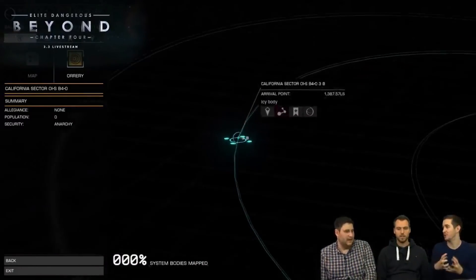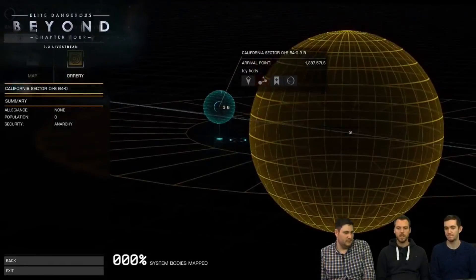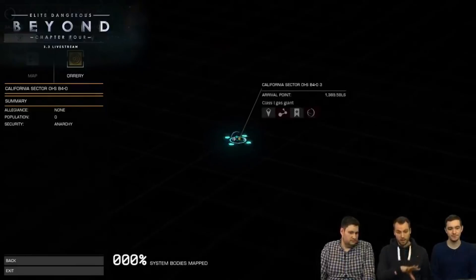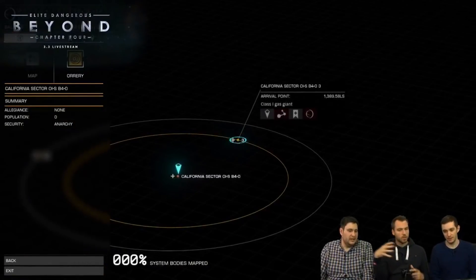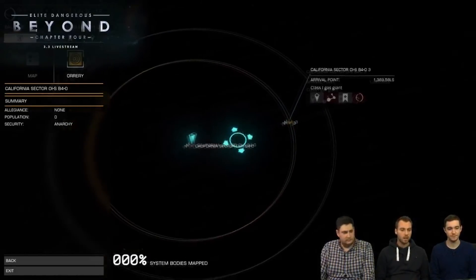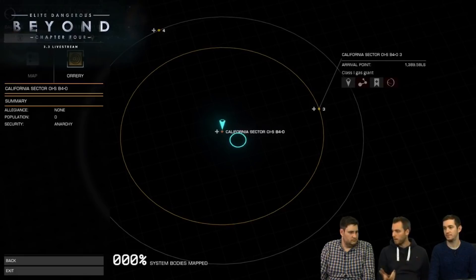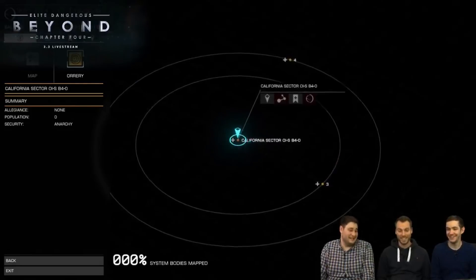After years of players asking, Frontier has finally given the system map a true orrery view, allowing commanders to see a true 3D correctly scaled representation of a star system. It's unclear at this point if the orrery is just a nice feature to have or if it will tie back into the game in some gameplay-centric way beyond being informational in Q4 or perhaps in a future update. But it was without a shadow of a doubt one of the biggest surprises of the entire stream.